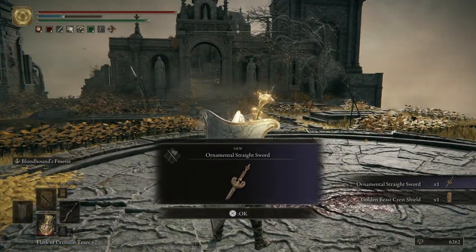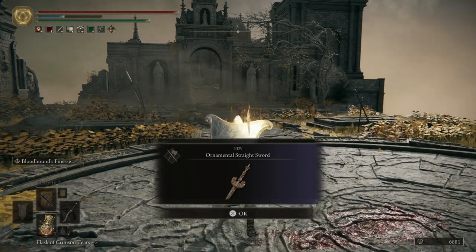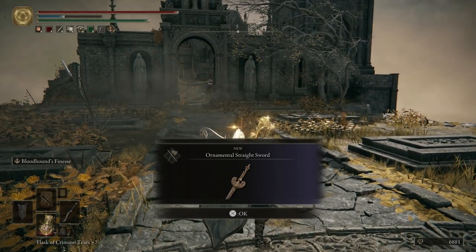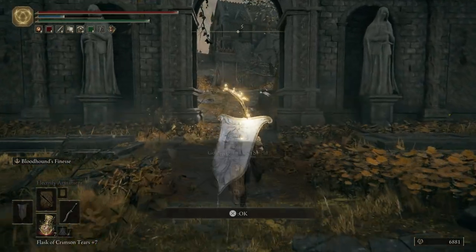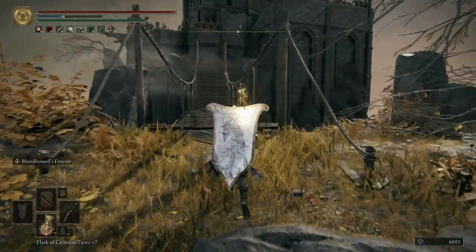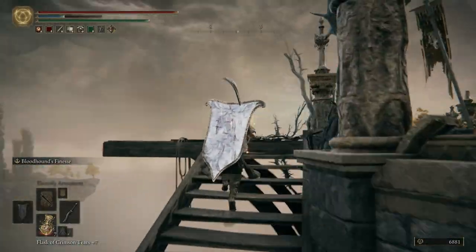The Grafted Scion is going to drop us the Ornamental Straight Sword. For all of you faith builds, this right here will most likely be your main weapon — such a good faith weapon. You can two-hand it and it will turn into two swords. You can hit L2 on PlayStation and it will cast a faith spell to imbue your weapons with faith, doing even more damage. Right here is also the Golden Beast Crest Shield — it's a great shield, meaning a bigger shield that will block more damage, likely 100% physical. So it could be a really good faith setup.